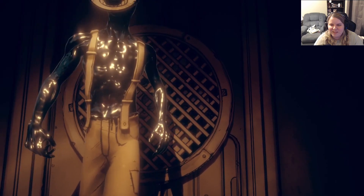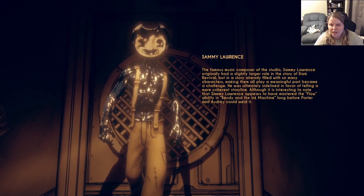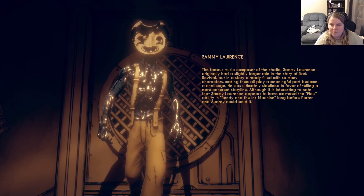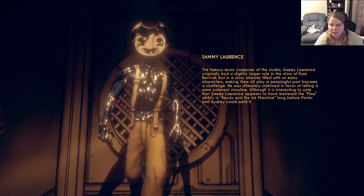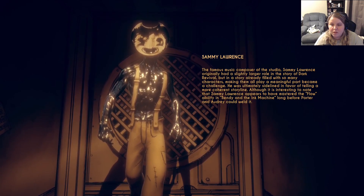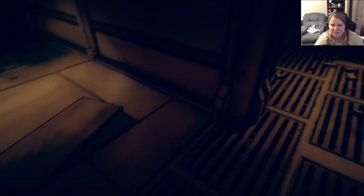Sammy Lawrence, the famous music composer of the studio. He originally had a slightly larger role in the story, but the story was already filled with so many characters that making them all play a meaningful part became a challenge. He's ultimately sidelined in favor of telling a more coherent storyline. Although it's interesting to note that Sammy Lawrence appears to have mastered the Flow ability in Bendy in the Ink Machine long before Porter and Audrey could wield it.